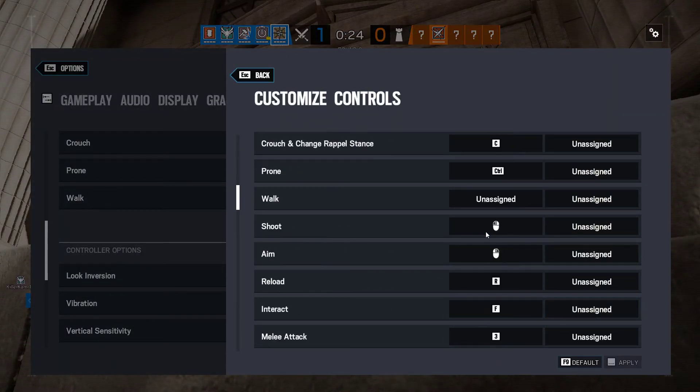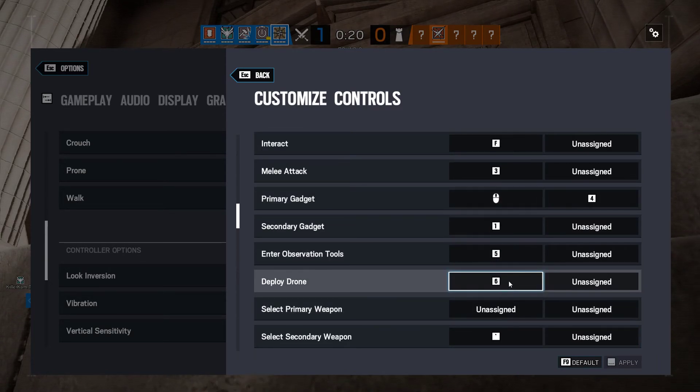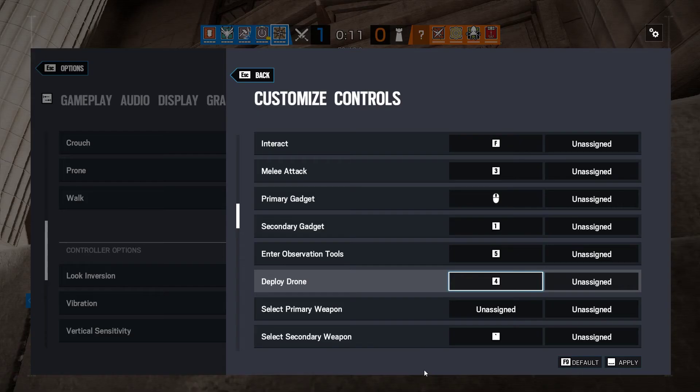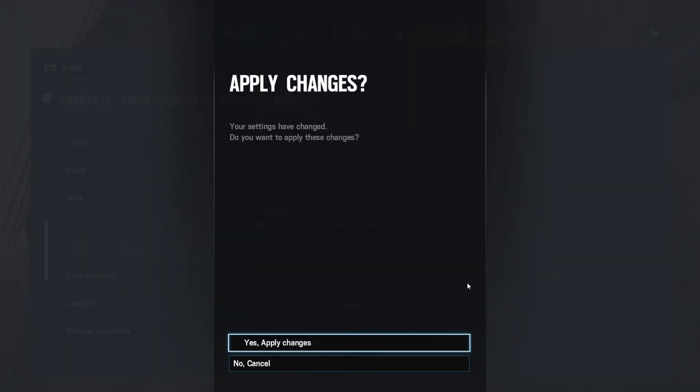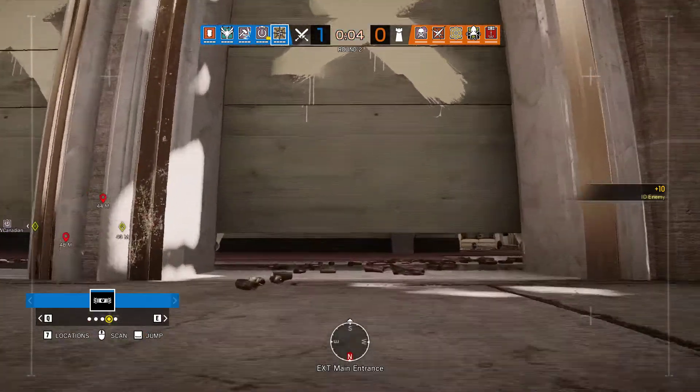We got a Legion. We should take above control, take from square, open the stock hatch, and then work our way from main stairs. We got three and four stock hatch. We'll need the Thermite. Five seconds to go.